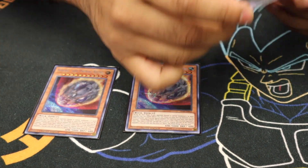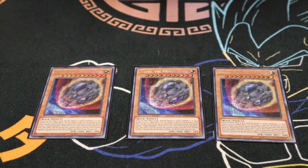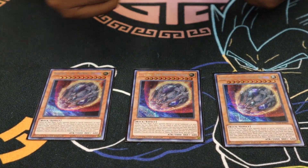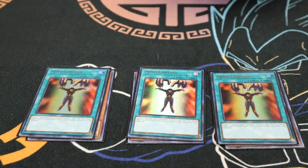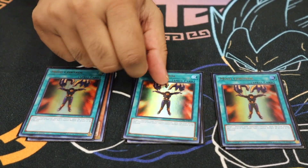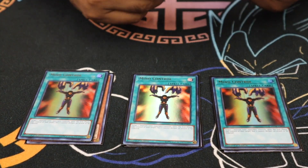For the side deck, we run Triple Nibiru — card's insane, just whiteboard your opponent. You can always just Desperado the token or pop the token and further extend your plays. Next, Triple Mind Control — it's a plus one because you activate it underneath a Musketeer card, trigger its effect, take control of a problematic card. Excellent bait card.